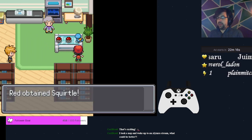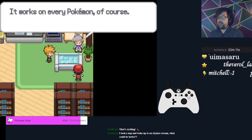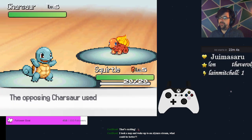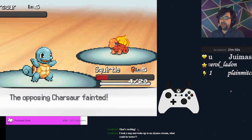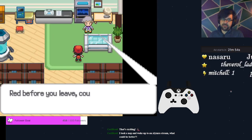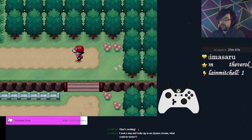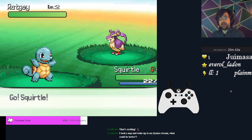Squirtle's going to be the one on the right. Not going to bother with nicknaming. We're going to go beat up our rival straight away. For the route, we do need to beat the rival's mon. So if you don't win, you are going to have to reset, which is unfortunate. But if you get into the practice of doing that sooner rather than later, it's going to be less frustrating when you're trying to grind for good times.